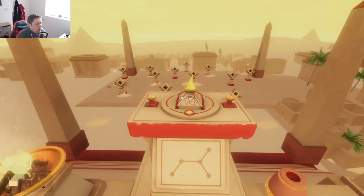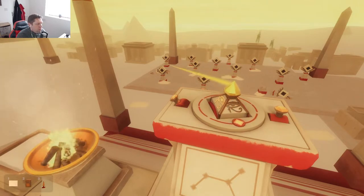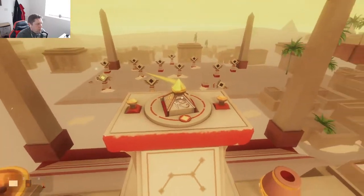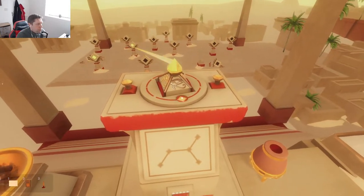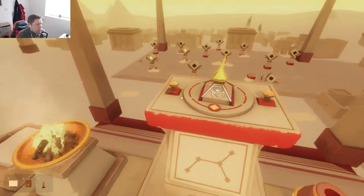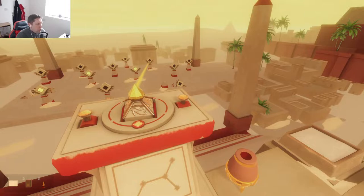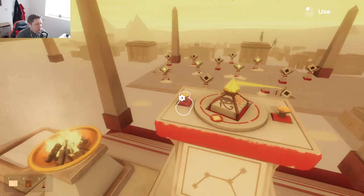I guess we've got to find the right one. I assume we're going to need to do this in order — the order is denoted down there below. So we're going to go from that one to this one here, then straight across to the next one, then to this one, and then the one below it.